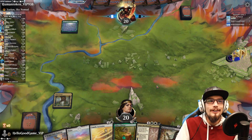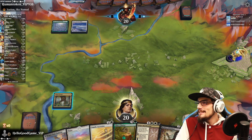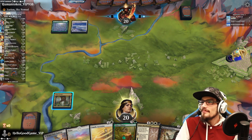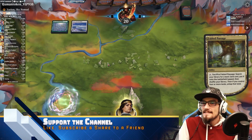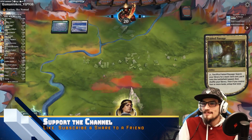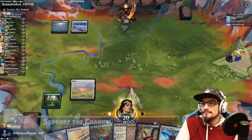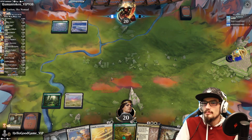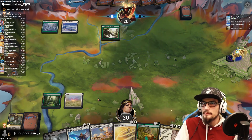Yorian — uh oh! This isn't CGB is it? We'll crack this here, we can grab a green source. Selesnya in play — we picked up a swamp for our next turn. Throw our Righteous Valkyrie in play.